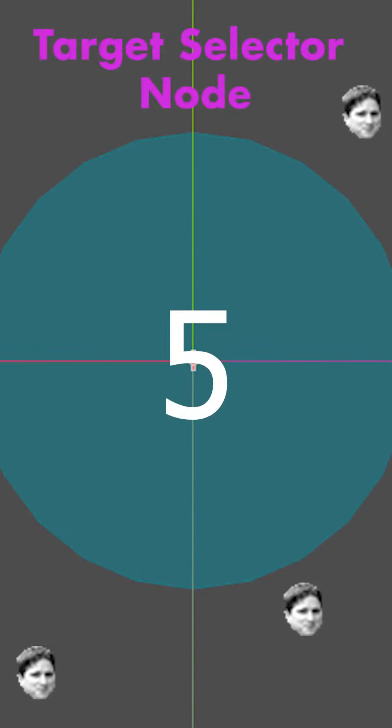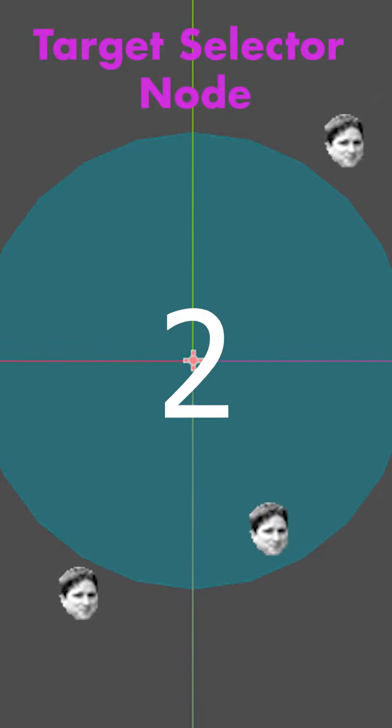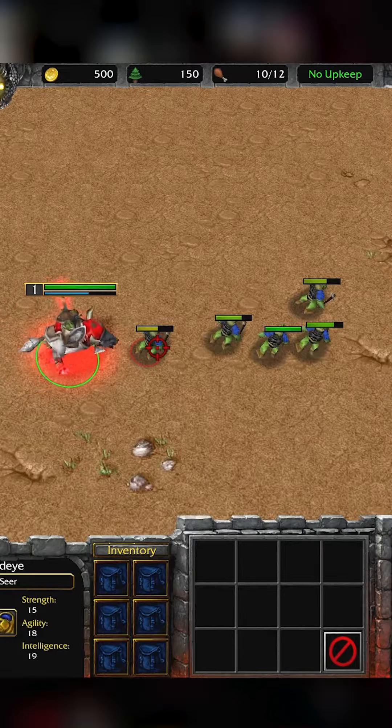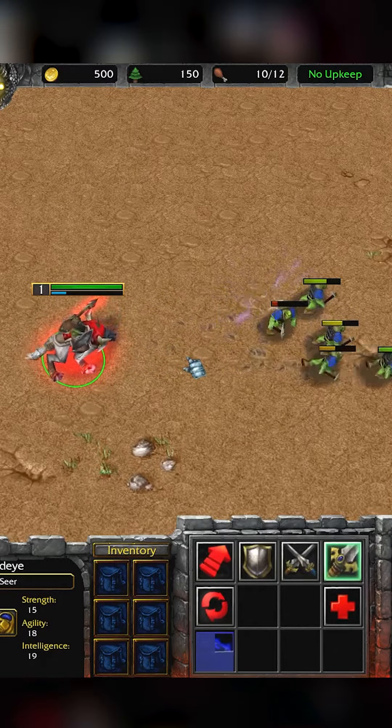I have a target selector node which selects the first target — in my case, every 5 seconds it picks the closest minion in range. In an RTS or MOBA setting, this could be a button with a unit selection as you know it, but in my case it's on a timer.